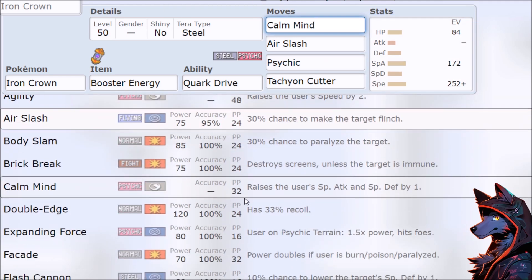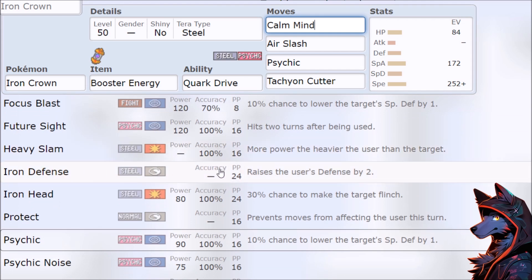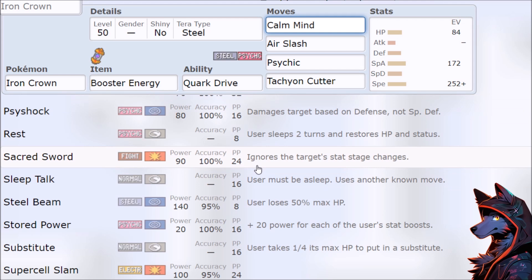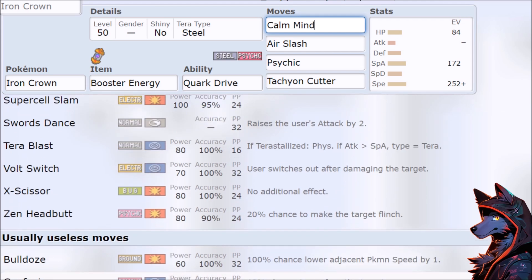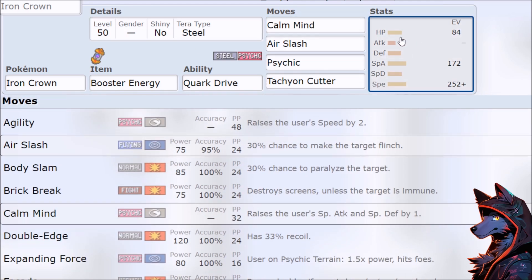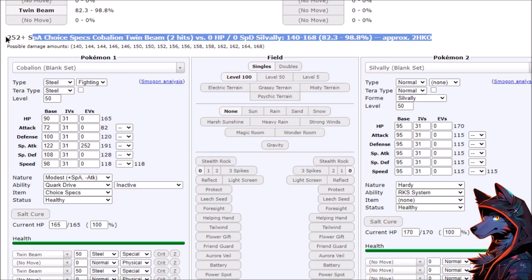Going through the rest of the moves: why use Flash Cannon when you have power creep Flash Cannon into insanity? Iron Defense — we're not a tanky stall Pokemon. Sacred Sword — we're not physical at all. Metal Sound means we might have a new 7-star Terror Raid event Pokemon, but I don't see anything else for competitive or doubles. You get the Quark Drive set up, you have room to set up a Calm Mind, and in singles you're feeling strong, but you have to cut your Special Attack.